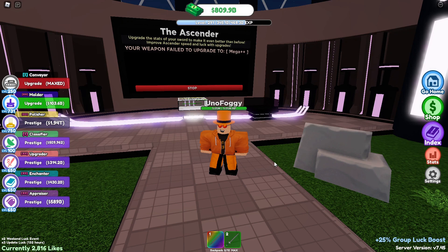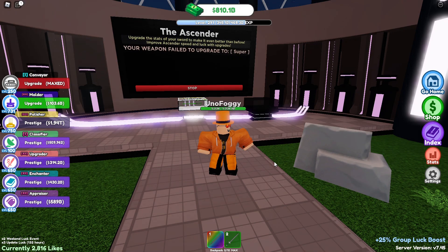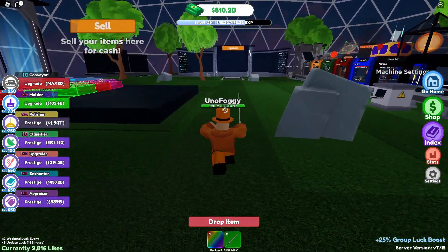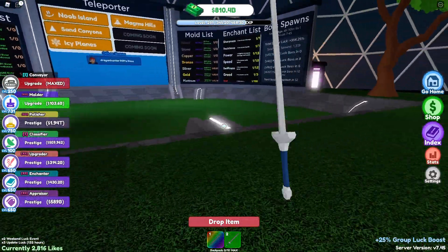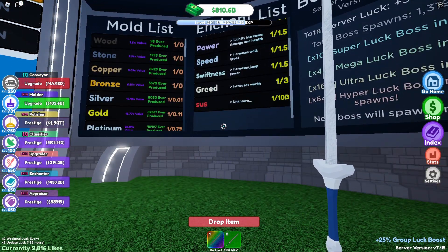We're here in Sword Factory X and today I want to discuss the importance of enchants in the game. There are new enchants in this version: swiftness, speed, and greed, as well as the one below that which is the 'sus' one. I'm not really sure if sus has even been gotten on a sword yet in the actual game.